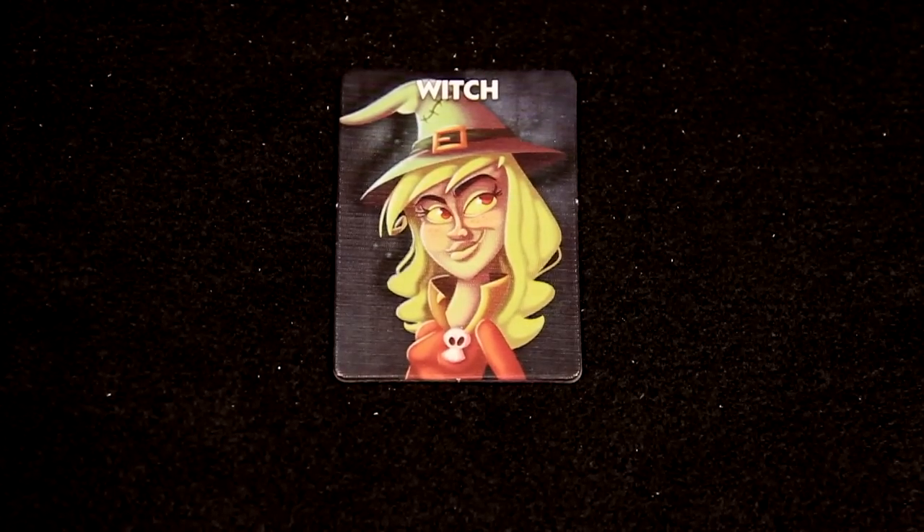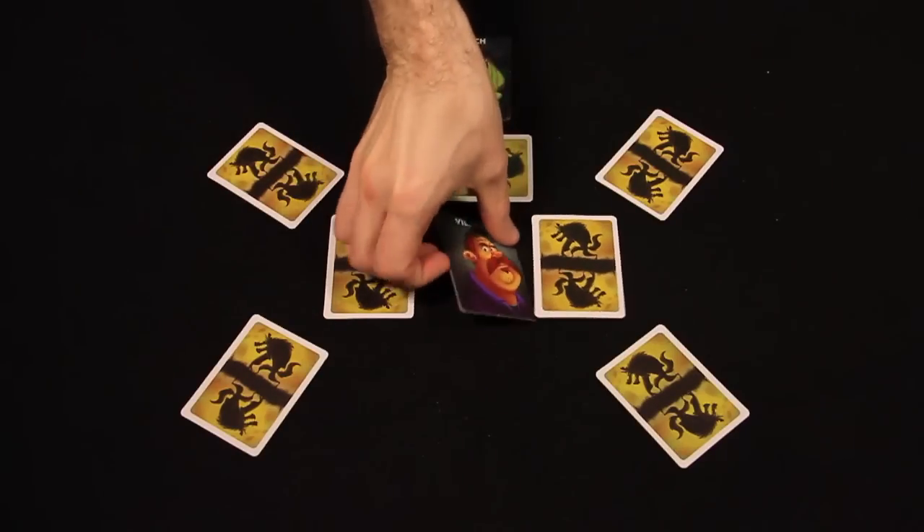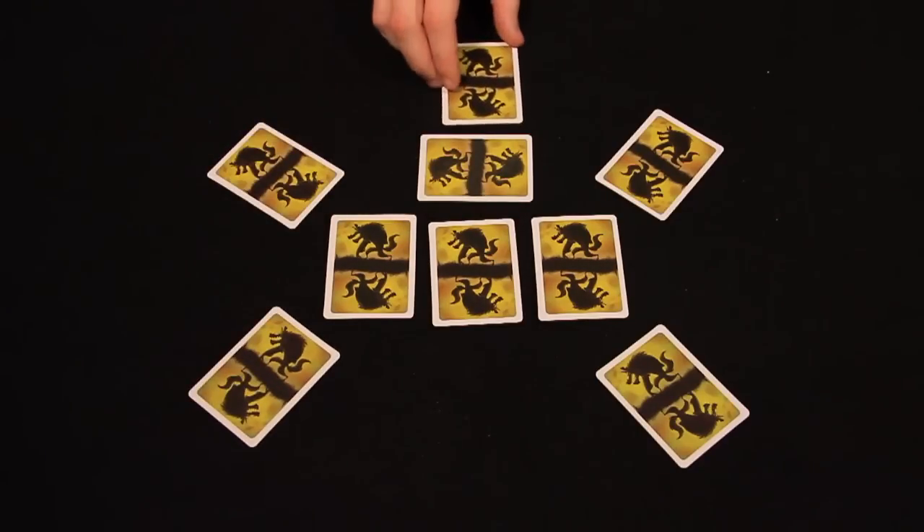The Witch may look at one card in the center. If she does, she then swaps that card with another player's card.